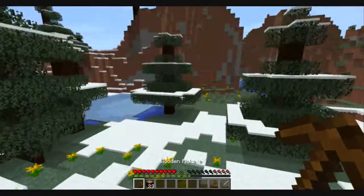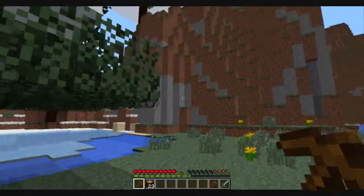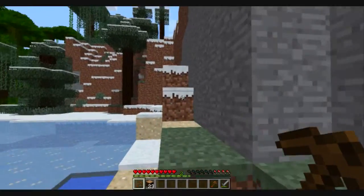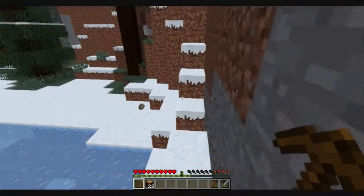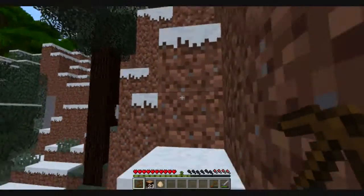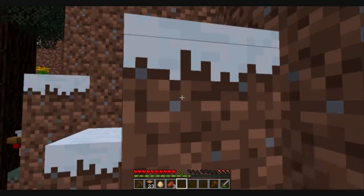There's some more coal — I'm going to go ahead and pick that up because at the moment coal is probably one of my main priorities so I can cook my food. Oh, an egg! If I get these eggs then sometime I'll be able to actually spawn some chickens. I'm going to go ahead and eat this zombie flesh.